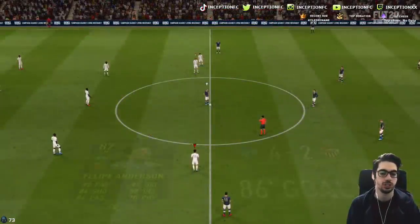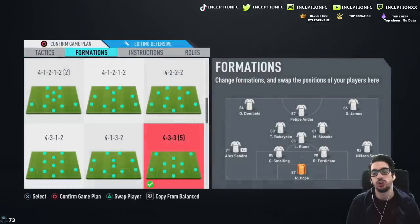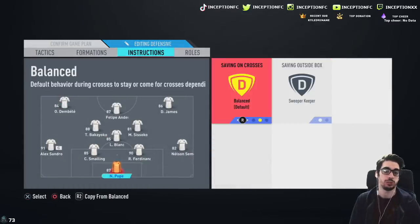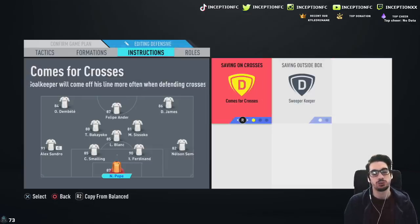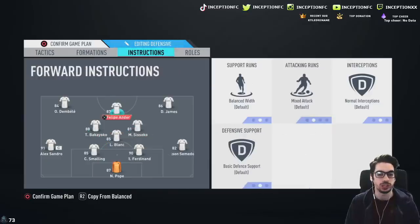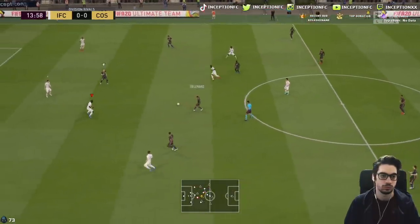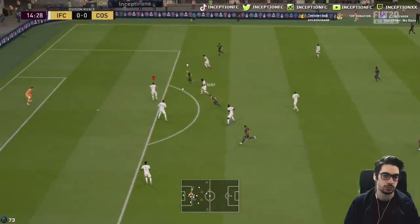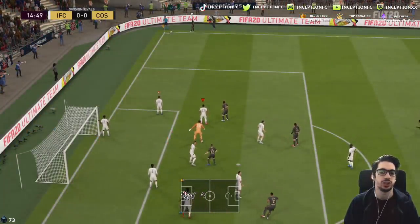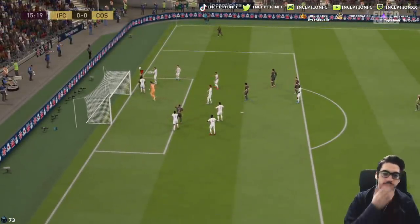Nice goal right there with Felipe Anderson. We're going to try a different tactic — the 4-3-3 false nine, just to use something different. We're going to put Pope on aggressive goalkeeping — sweeper keeper — and saves on crosses, coming for crosses. I want him to come for crosses and be a sweeper keeper because I feel like he's so tall that he's probably most likely going to win them. Should be catching those 100 percent — he's six foot tall.